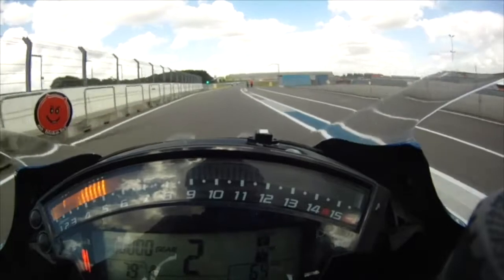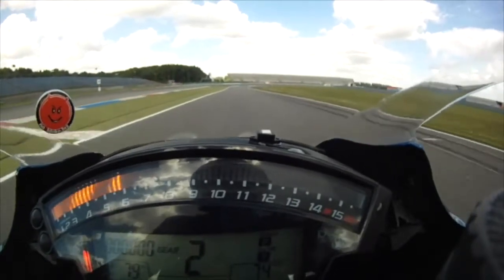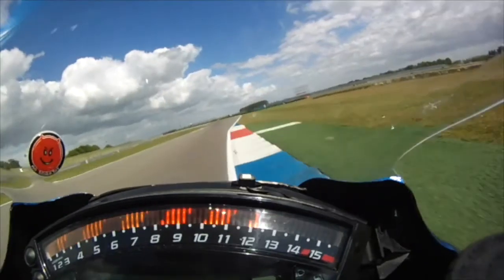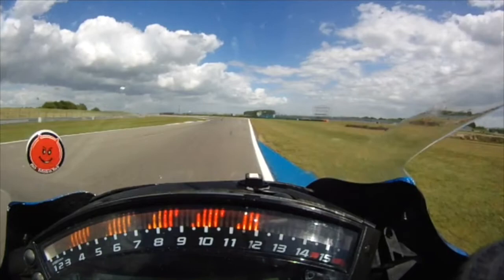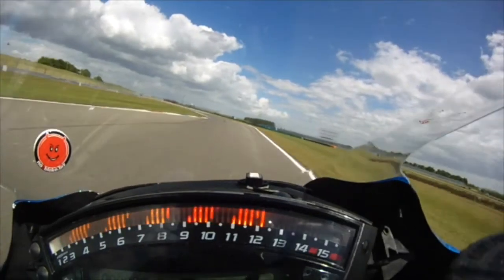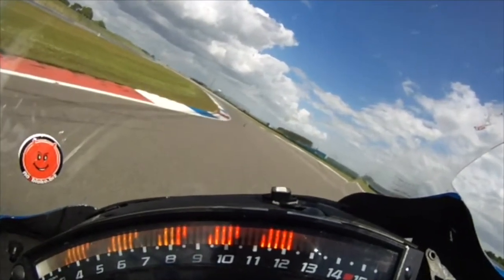The exit of the pit lane is immediately after turn 1, but drops you straight onto the racing line at turn 2. It's worthwhile taking a good look over your left shoulder. Clipping the right hand apex kerb, keep on the throttle as you quickly change direction over to the left. It's hard work and you'll have to push on the bars to help get the bike to switch sides.